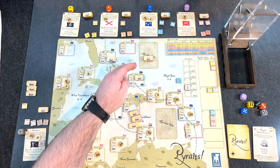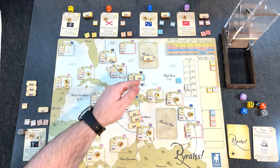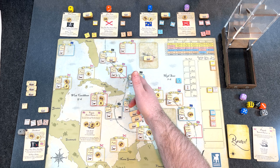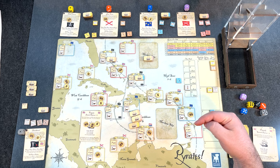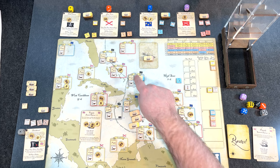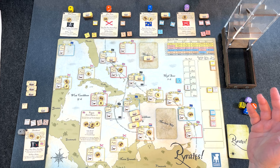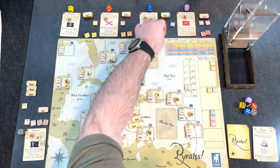I almost jumped ahead — blue is going to try to trade. This is the first trade action of the game. He needs to convert goods into gold: depending on the port, the trade rating determines how many goods equal one gold. He has three goods but he's at Tortuga, which has a trade rating of four — all three pirate ports are four actually. He needs four goods but only has three, so nothing happens. Invalid action. Too bad.